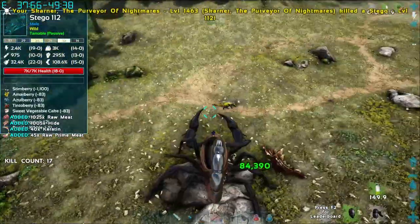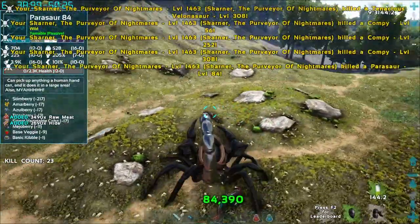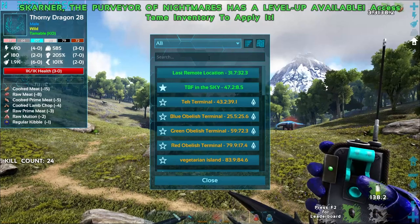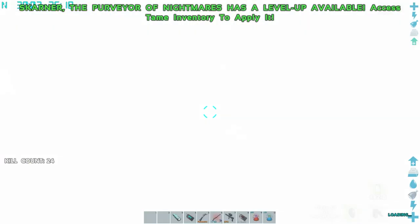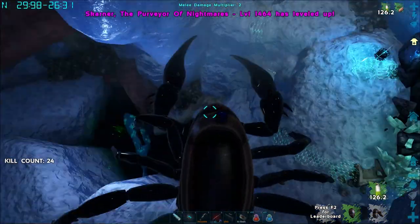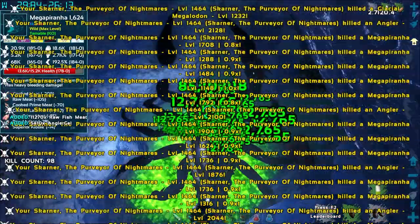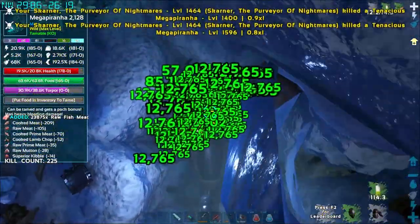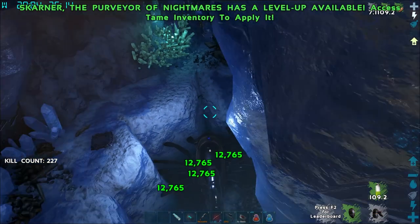We might be able to take this guy into one of the caves — he might be too big, but we need to try. We haven't gone to the cave in a couple episodes. Also, we haven't died in a couple episodes, so basically this is the one life challenge. Let's go to the artifacts — get ourselves some quick kills and level up quickly. We don't have a great saddle so we do have to be a little careful.